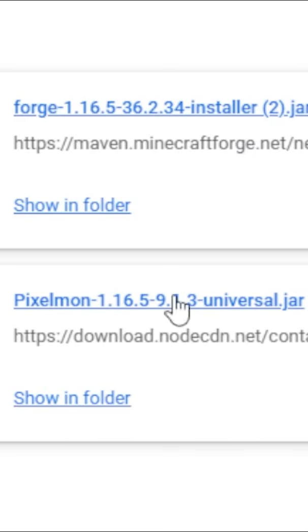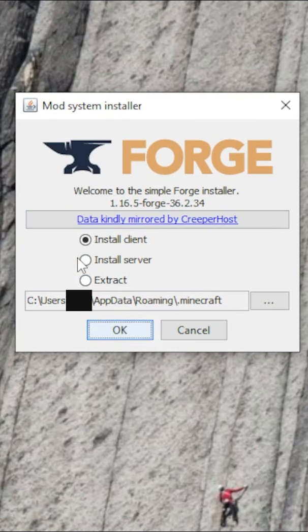You're not going to need Pixelmon right now, so just leave that on your desktop. Go ahead and click on the Forge installer.